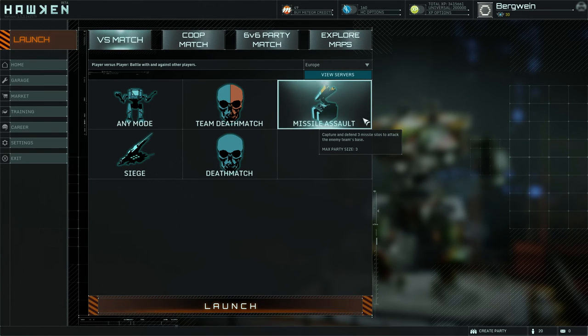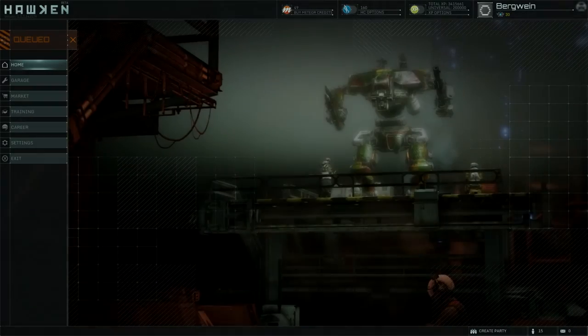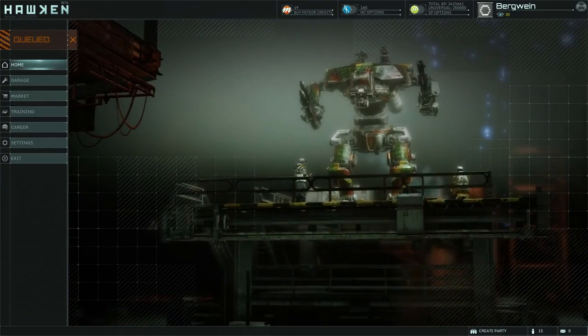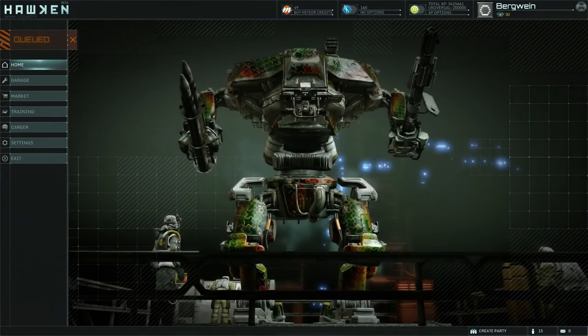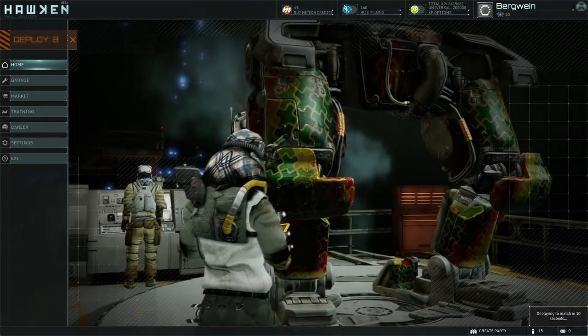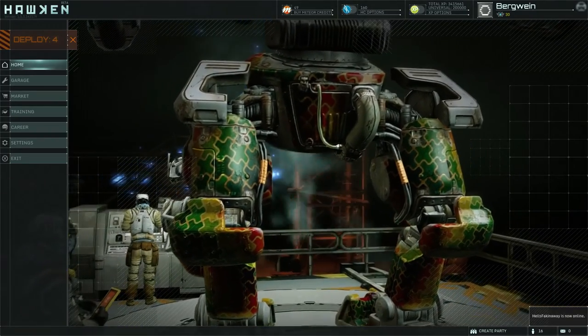Each team has a base with 1500 health points, and your goal is to destroy the enemy base by capturing missile silos which, who would have guessed, fire missiles at it. There are three silos on every map that can be captured by either team, and as long as you hold a silo, it constantly deals damage to the enemy base.